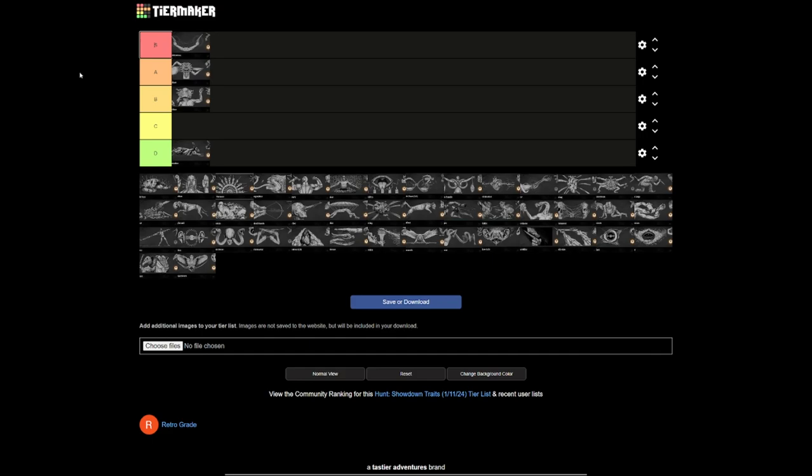Ambidextrous — absolutely S tier. If you are someone who is taking dual pistols, being able to reload them faster is wonderful. Reloading is something we all do in Hunt, and there's not really many traits that allow you to reload quicker. Reloading faster is a pretty rare ability. So if you're taking dual pistols, having the ability to reload those bad boys quicker — wonderful. Absolutely S tier. If you're dual wielding, you take this every day of the week.